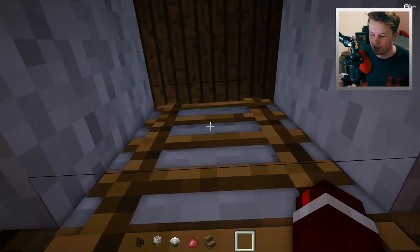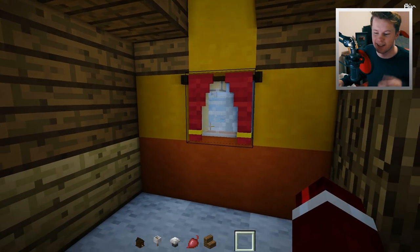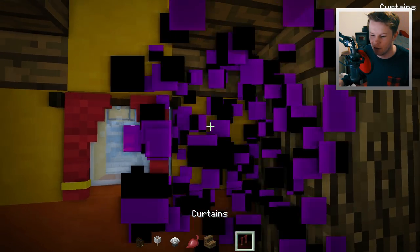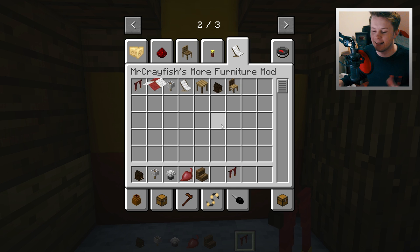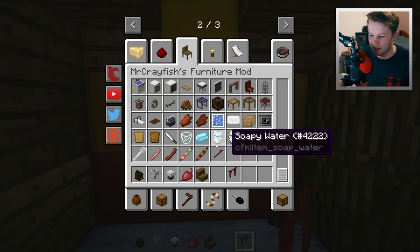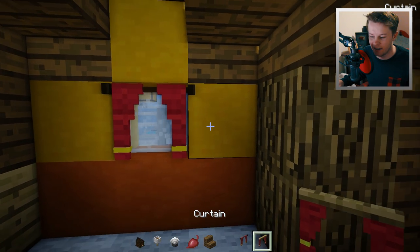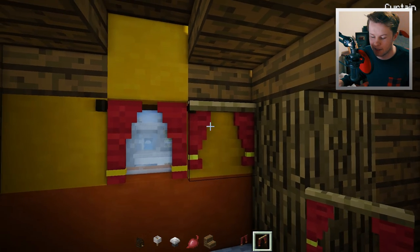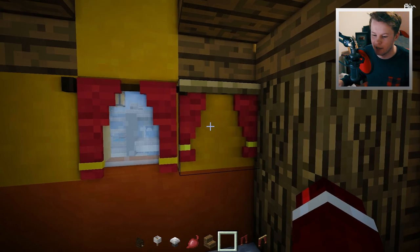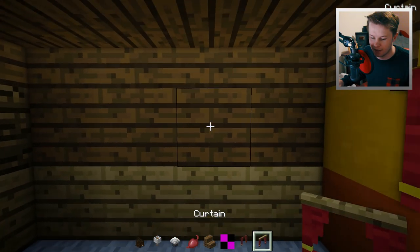Let's head up to the top where we just got a really simple decoration — these are just simple blinds. They don't extend at all, it was really just adding them in, and they look very similar to what I actually did in my furniture mod. The difference is that the ones from my furniture mod do behave a little bit better — you can open and close them, plus they also extend as well.